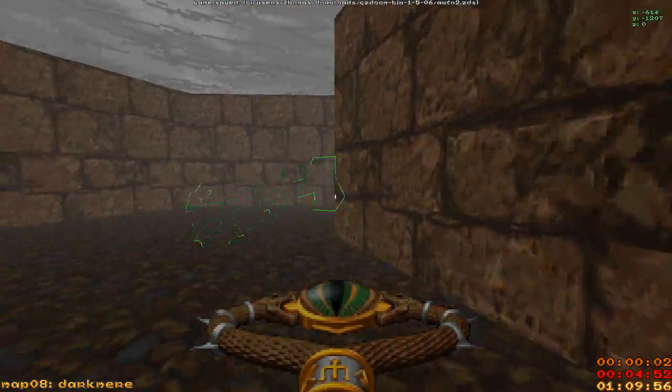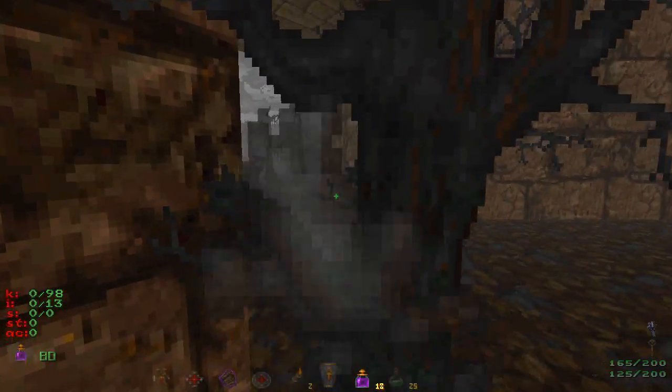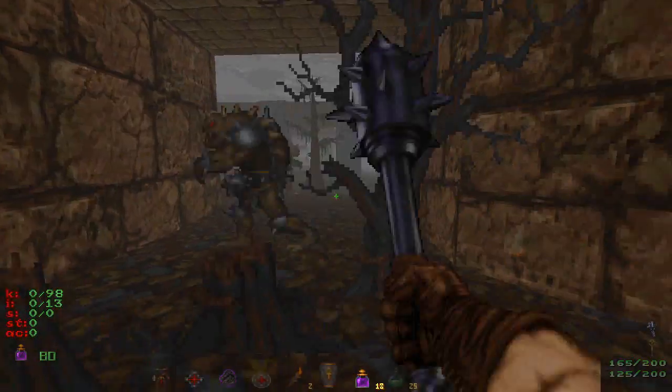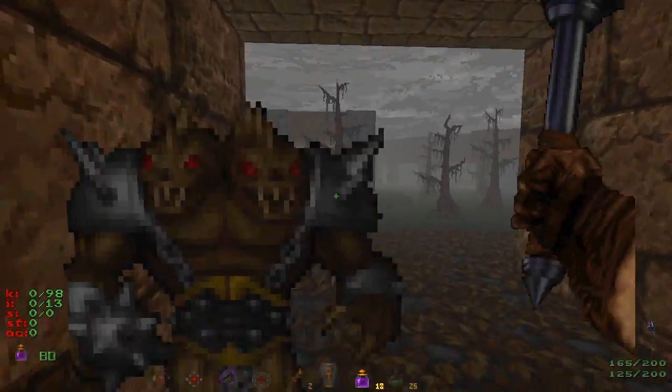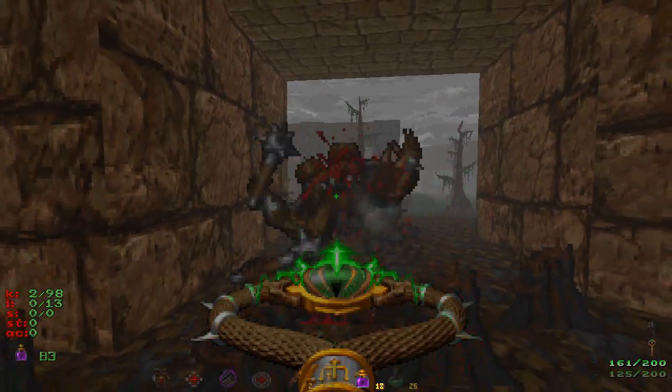Now we are in Dark Mirror, which is apparently a much earlier map. These are trees — they break. I actually like this map a lot. This map is pretty cool. Why am I not just shooting them? Shoot them down.